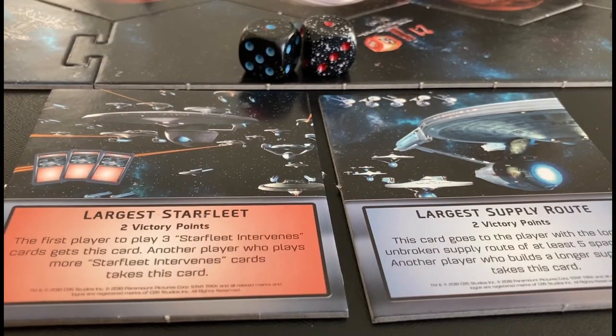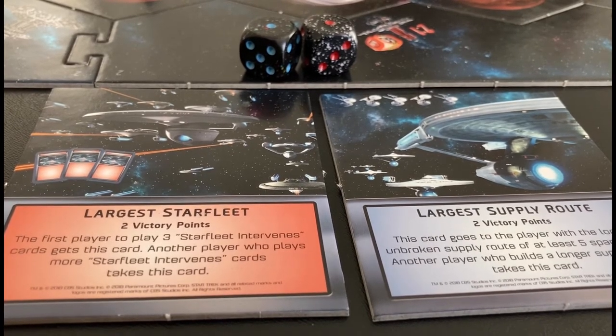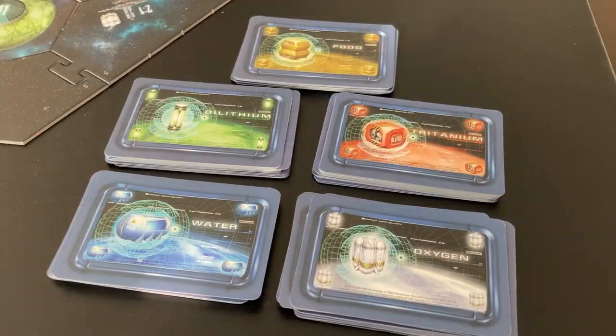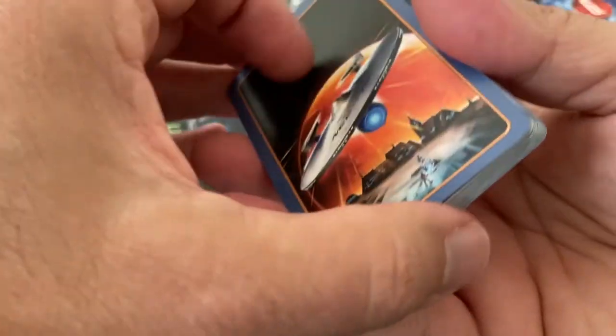Place the longest supply route and the largest Starfleet special cards beside the game board, along with two dice. Sort the resource cards into five stacks and put them face-up next to the board to form the supply. Shuffle the development cards and put them face-down in a stack beside the board.